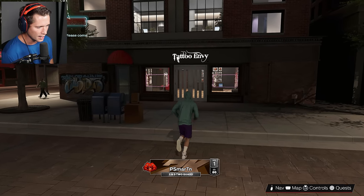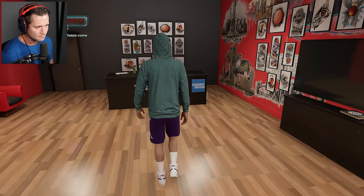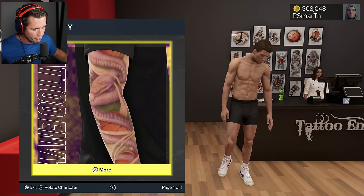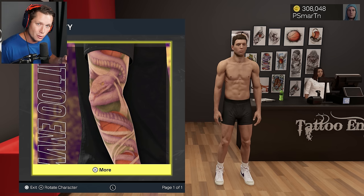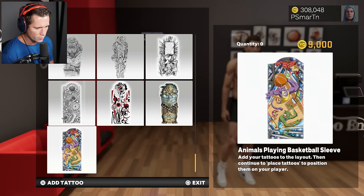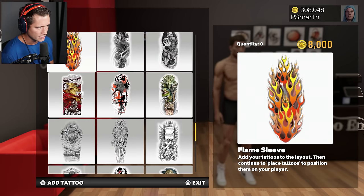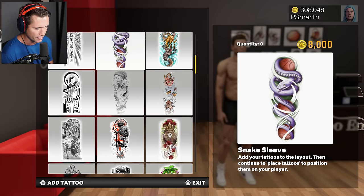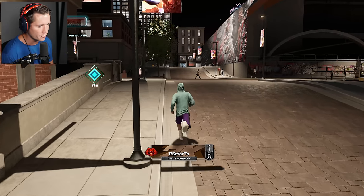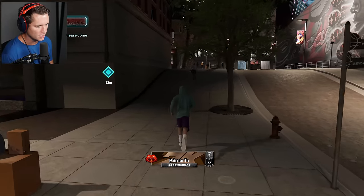Second order of business is going to be to get a tattoo. We always get inked up for important moments of our career. Typically we've done a tattoo for our first game and for our new team. I feel like we also need a tat for a new beginning because this is a new body we've got. They only have sleeves here at Tattoo Envy, so I might have to wait on this. Good thing there's another tattoo shop around the corner. I'm not trying to get a full sleeve right off the bat — just trying to dip my toes in casually.